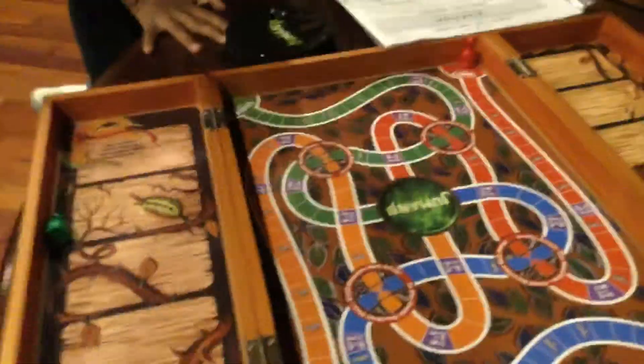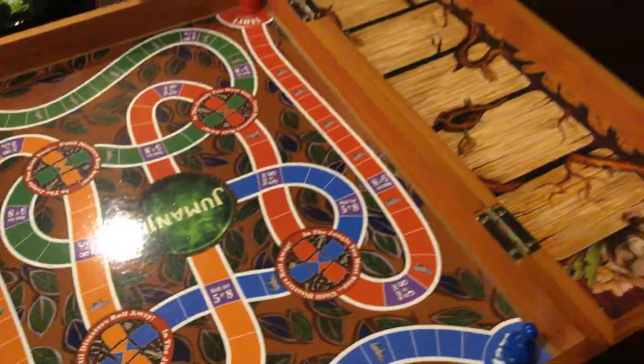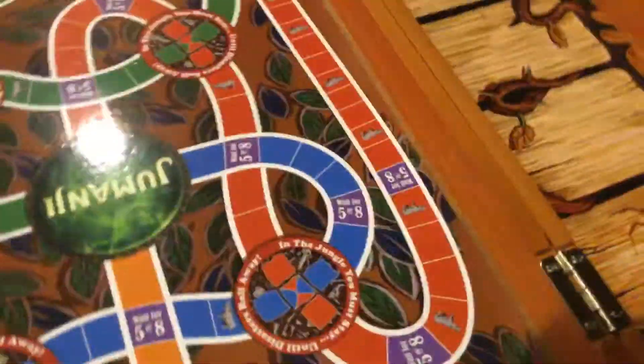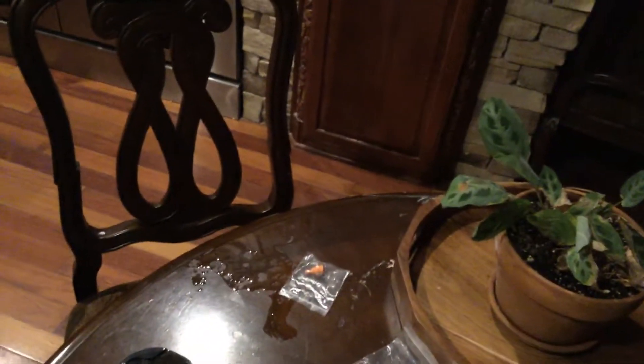Hey everybody, today we are going to be showing you how to play Jumanji. Since it's two players, I'll go first. Where's the dice? Don't lose the pieces, guys — that's something you should know. Here's the dice, and you're not meant to have water spells. This is the complete opposite of the rules of Jumanji. Get that out of the water.